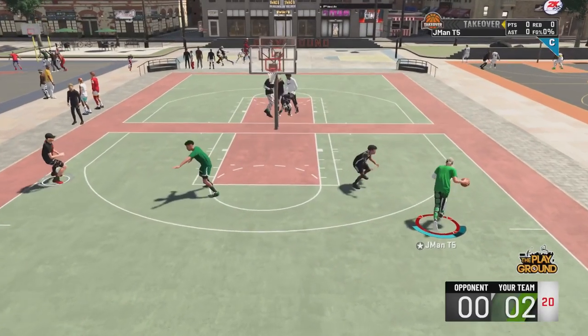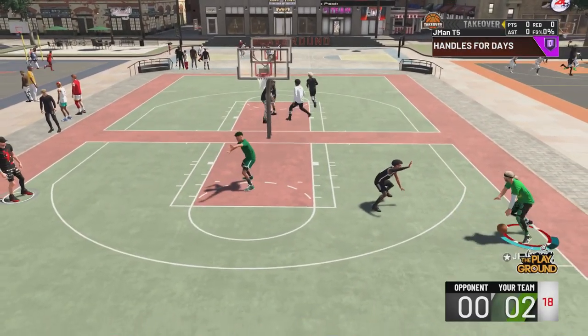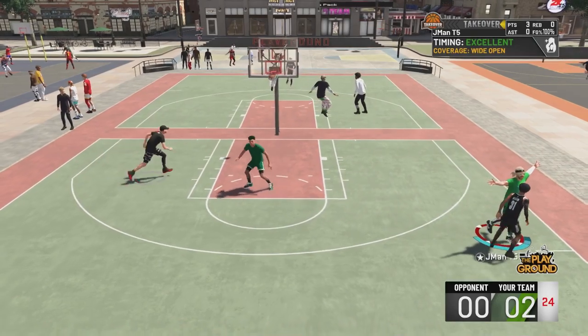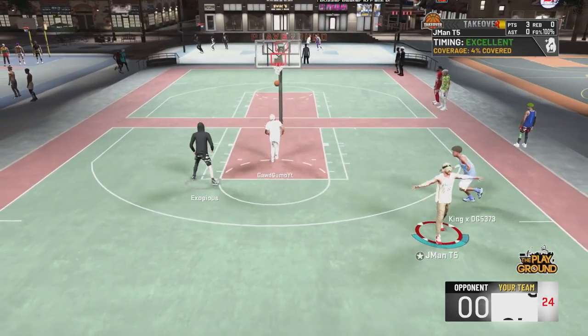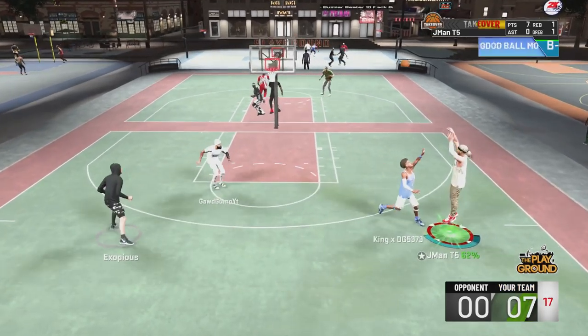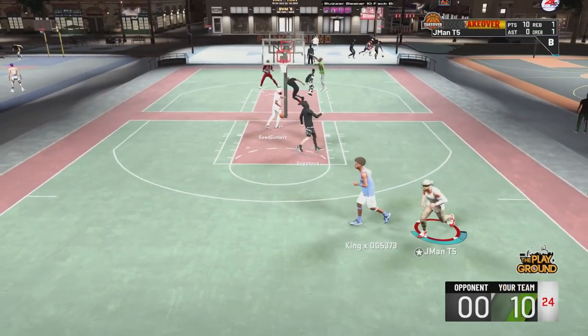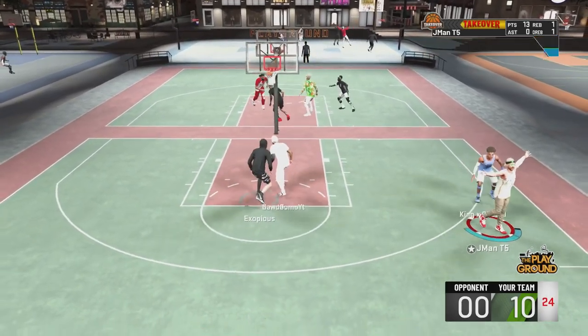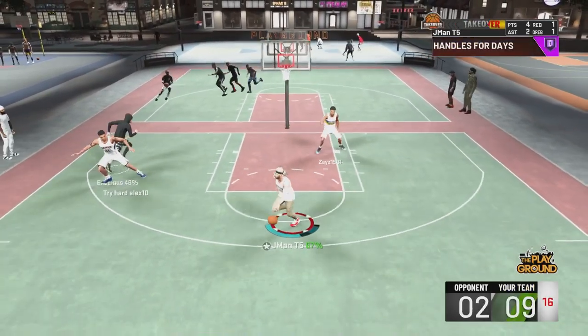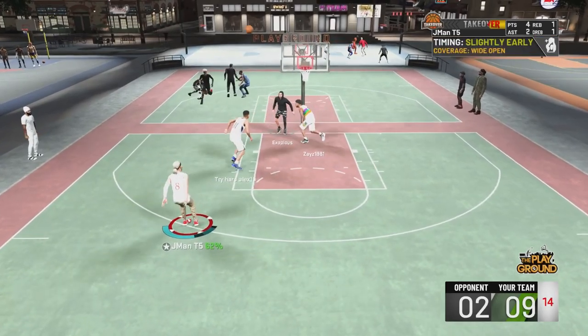That being said, let's get into the countdown. Number three: we got LaMarcus Aldridge with Trey Burke's release. I think this is the first time a custom jump shot has made one of my jump shot videos. I got this jump shot from SupremeBTG, who recently hit 1k — go subscribe to him, he puts out great tutorials including dribble tutorials.